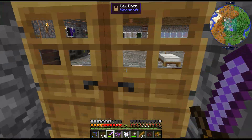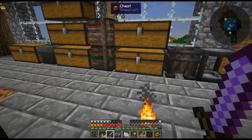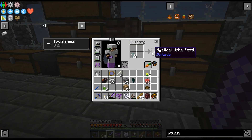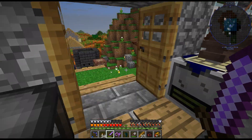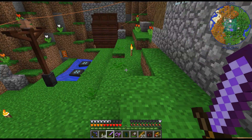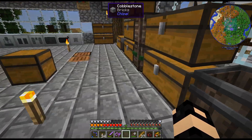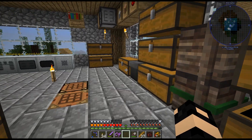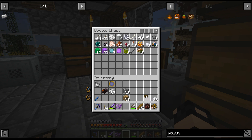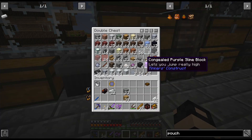Did I get them all? Yeah. Let's just sleep through the night. I do like that fast sleep thing. So there are my Mystical White Petals. I should probably plant this somewhere — it works better on Endstone, but might as well get it going. It can grow there.